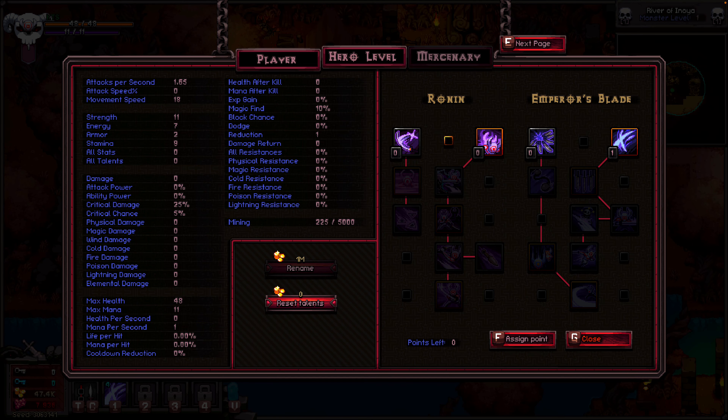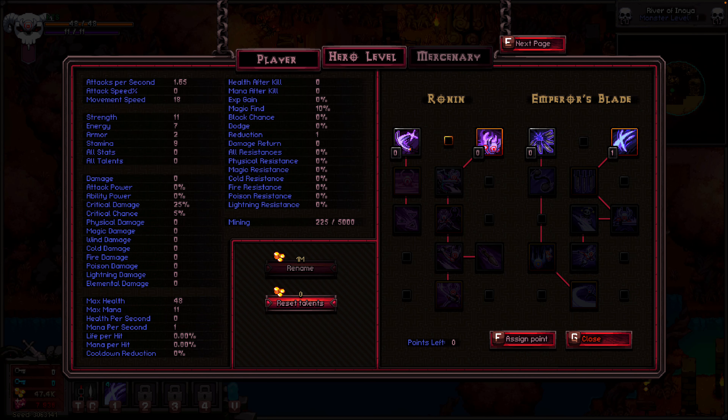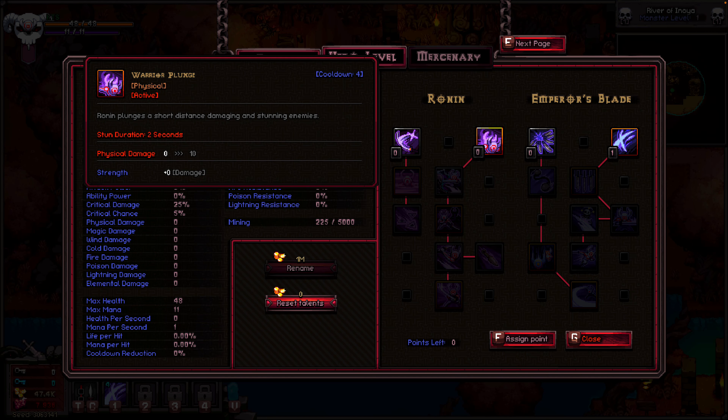The samurai has two skill trees: the Ronin or Emperor's Blade. On the Ronin side, first up is the passive Battle Glance, which gives Ronin a chance to glance his attack onto the nearest enemy — like hitting two people. His first active is Warrior Plunge, where Ronin plunges a short distance, damaging and stunning enemies. On the right tree, Emperor's Blade, the first passive is Fan of Knives — Emperor's Blade has a chance to throw a fan of knives on attack.